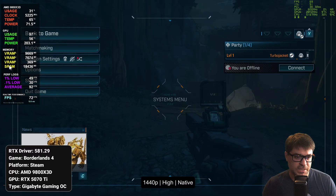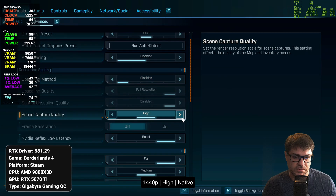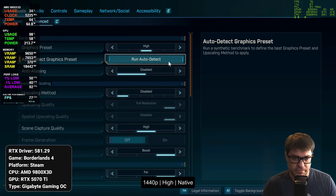So we have about 68 to 71 fps here. Currently the settings are just on high with no upscaling methods at all — not even DLAA, just straight up nothing.